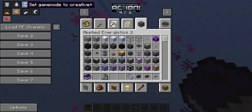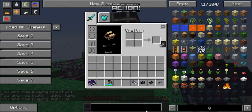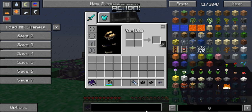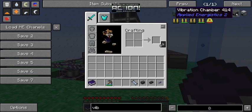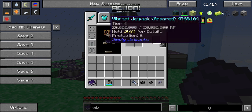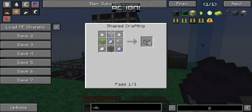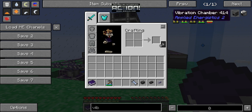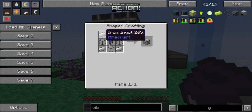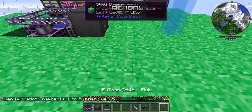So when we get back to base, there's one thing you can get started with — a Vibration Chamber — made by Iron, a Furnace, and an Energy Acceptor. An Energy Acceptor is made by a Fluix Crystal, Quartz Crystal, Quartz Dust made by the Grindstone, and Glass. Put that with a crafting recipe with Iron around the corners and you have that.